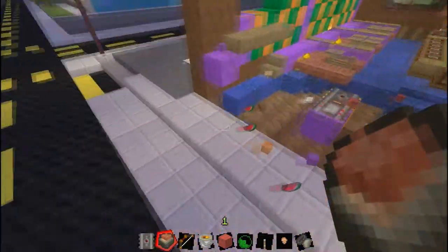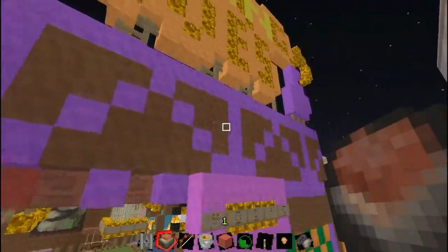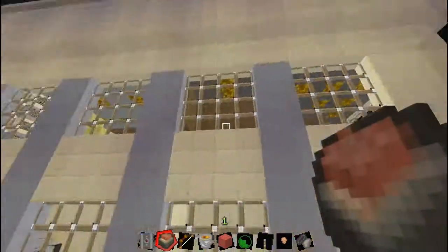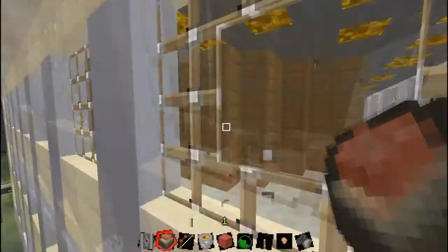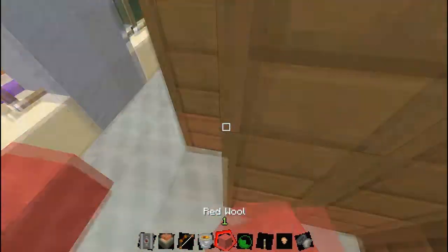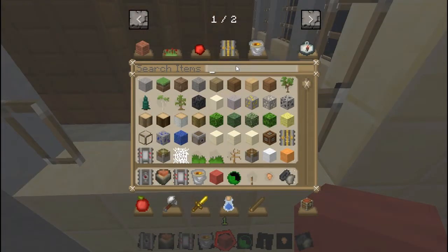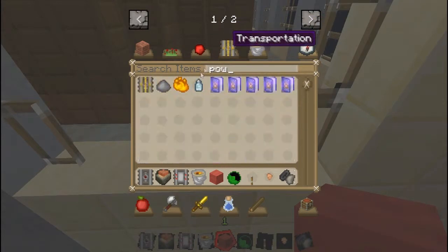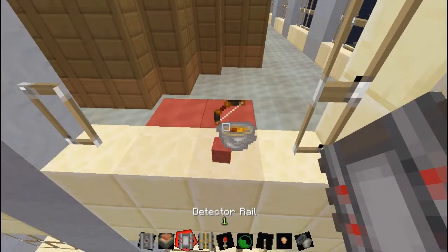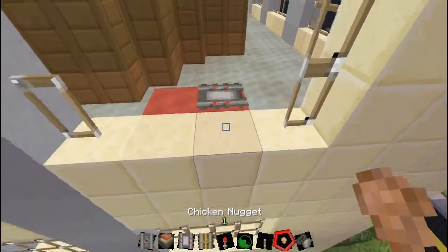Now Moe's is exposed to the world. Can we get a minecart to jump through this building? I think we can - we will. We're going to get it from the top floor, let's break through here. Let's get some detector rails, powered rails, and a redstone torch.